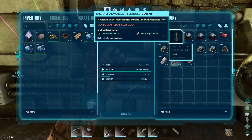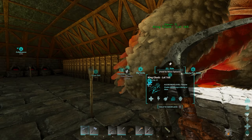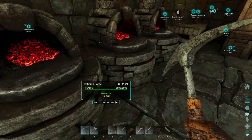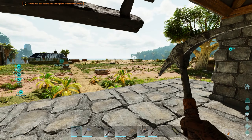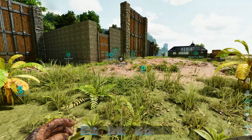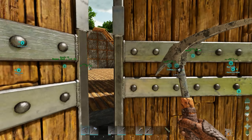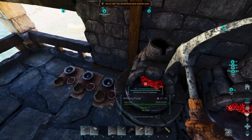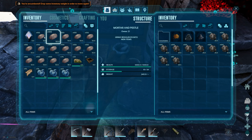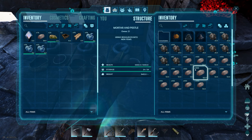I could craft 10 of those if I turn it on. We need stone and flint to get more spark powder going. Is my inventory full? Let's get the Doedicurus out and go get a whole bunch of stone and flint. Got one little Doedicurus full of stone — let's throw all this in here.